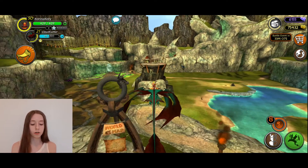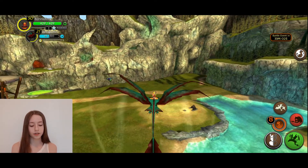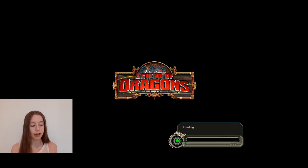So let's start with the first option — buying them — which is pretty much the only option for me. Titans cost 500 gems, but I do recommend buying things on sale. Right now there's a sale with a thunder drum.